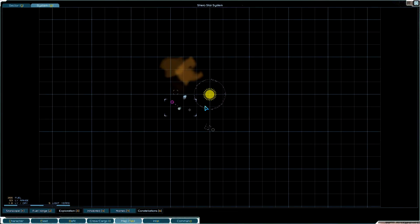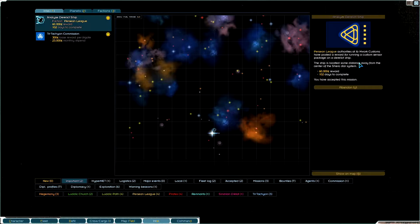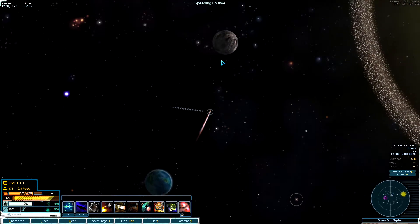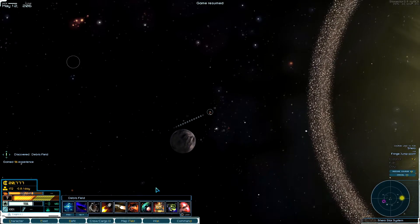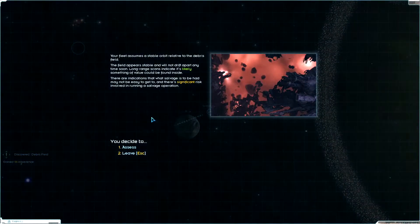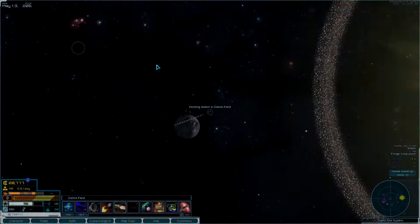The derelict ship is some distance away from the center of the Shiro star system. There's something on our sensors — let's check that out. Nice debris field here — low risk. I'm going to grab everything there, and I'll do one more significant risk pull. I did lose some machines but I think we're alright.